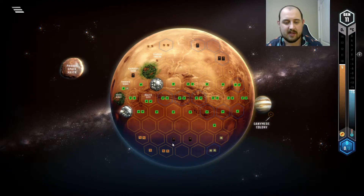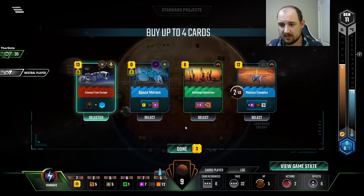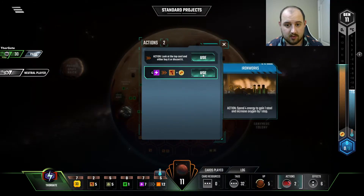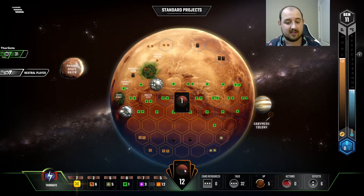Can we get one more space tag or one more science tag? No. But we got another ocean that we needed. Oh we did actually — Physics Complex. It's not the best one and maybe I shouldn't have done the oxygen bump. But oh, there we go — a space event. Nice.